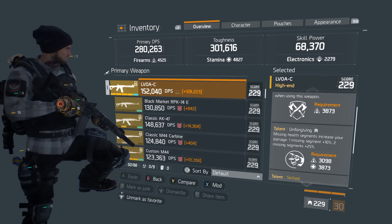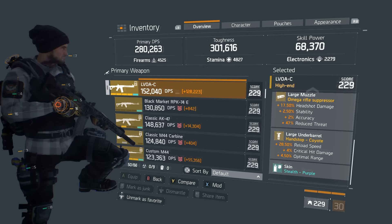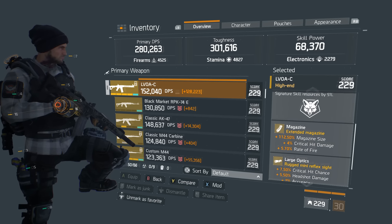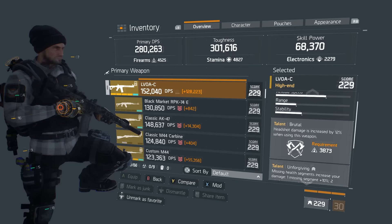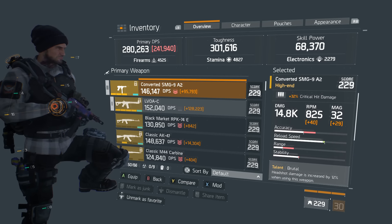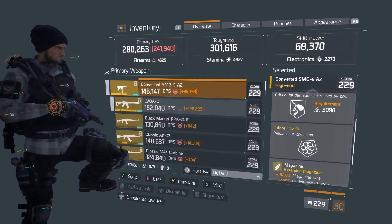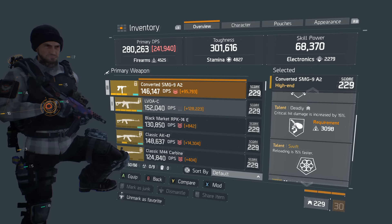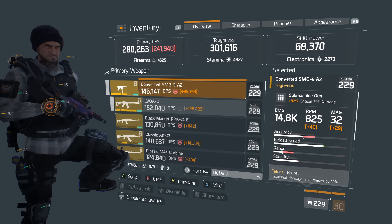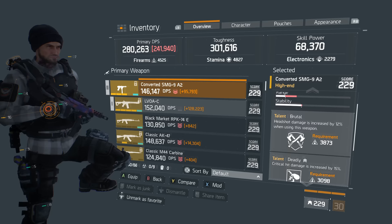For my weapons, I'm using the Alova C with Brutal, Unforgiving, and Skilled. For the mods I've stacked a lot of headshot damage, focused on headshot damage to increase DPS by insane amounts — very useful if you can hit headshots. For my SMG I have Brutal, Deadly, and Swift. I'd like to get either Deadly or Swift switched out with Fierce, as Fierce is very good for an SMG. I'm using the SMG-9, which is a very underrated weapon — it absolutely shreds through people in the Dark Zone, especially with something like Tactical Link.